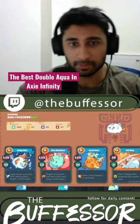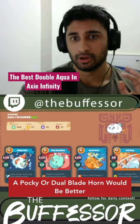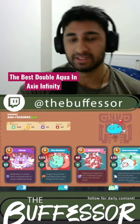High damage with the risky fish, and high damage in general — the shoal star is probably the strongest horn on a fish right now. And then they've got a backliner with the balloon pop, and the balloon pop is one of the most underrated cards.